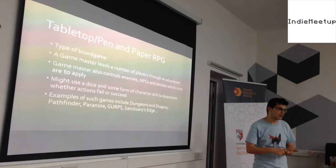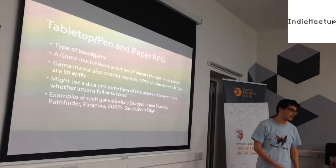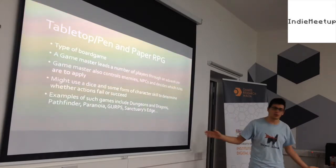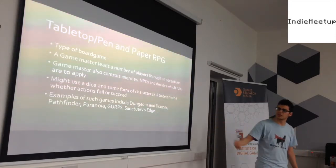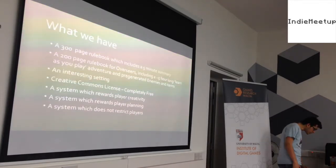There's generally some form of character skills, and actions don't have 100% certainty — you use dice or something similar. Some of the game's most famous examples are probably Dungeons and Dragons, but also Pathfinder, GURPS, Paranoia, and others.